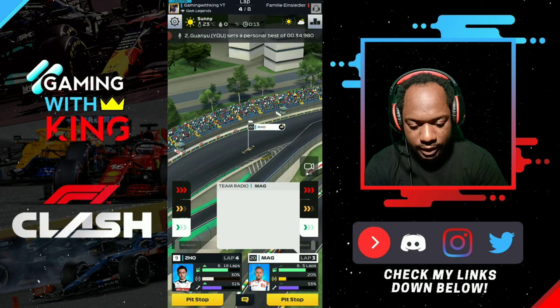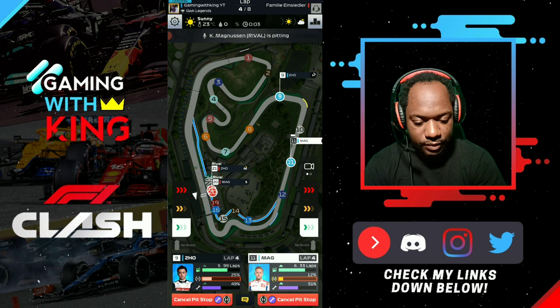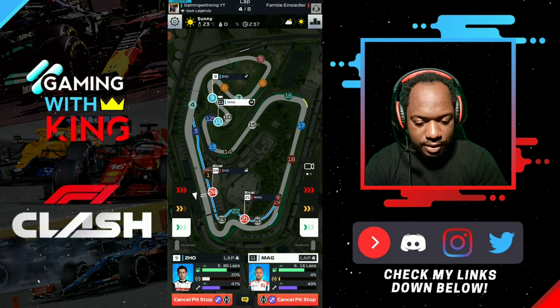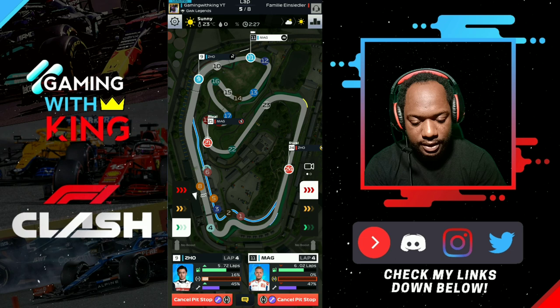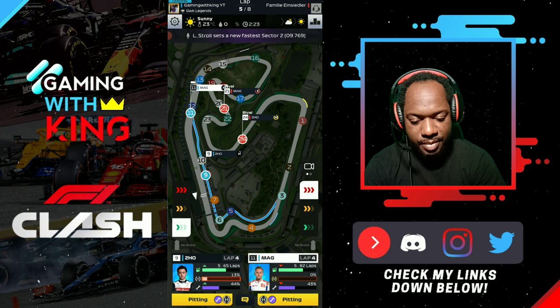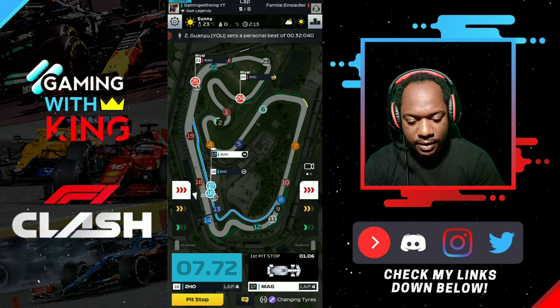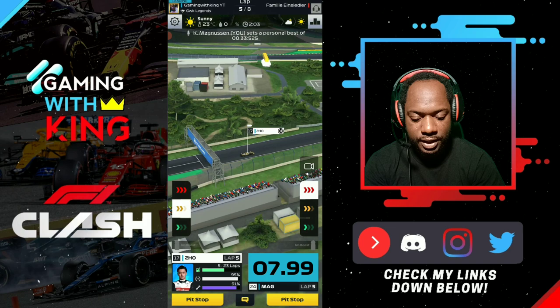We bring Zhou in to hards with servicing and bring Magnussen in to hards with servicing as well. Both rivals make their pit stops — the rival Joe comes out on mediums. K-Mag is a little low on tires so we boost him in for his pit stop with servicing, also coming back to hard tires. The reason for hard tires on both drivers is we don't plan to stop again. Despite some blocking in the pits we get out in good position and cut down to regular driving.